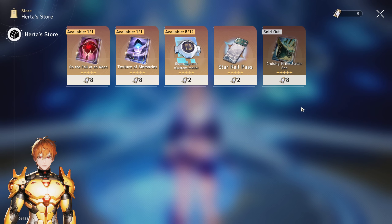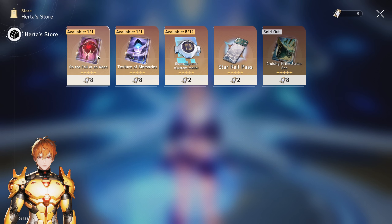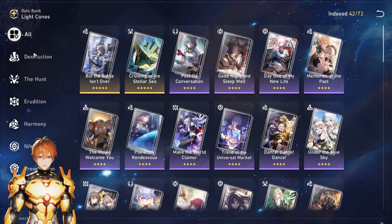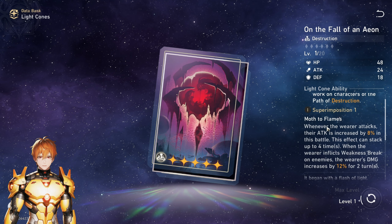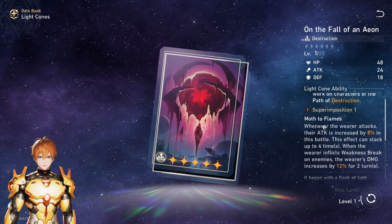As for order — what to go for first — here's some general advice. For example, if you only have four-star damage dealers like Serval or Yunhang, most of the time you'll want to go for Cruising in the Stellar Sea as your first choice, and ideally superimpose it. For the second light cone, the best choice is On the Fall of an Aeon, assuming you have Clara or other destruction units like Hook. If you have Hook, remember you also have the free light cone called Woof Walk Time, which works great for her.